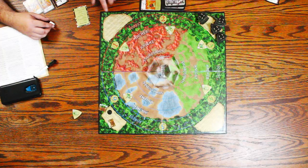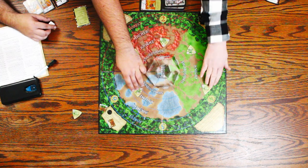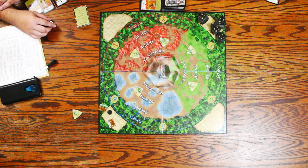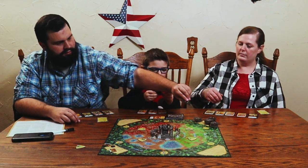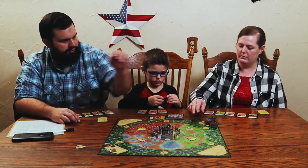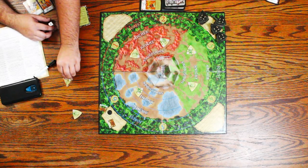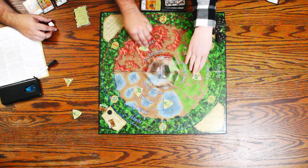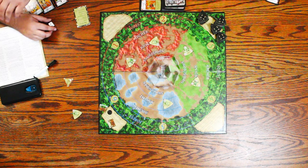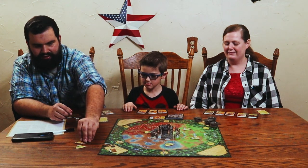Now the monsters all move one space. The red monsters move. Then we draw two new monsters — there are three of them. All the monsters are going to move clockwise. So we didn't spawn any new monsters, but those guys are now bearing down on us. It's your turn now.